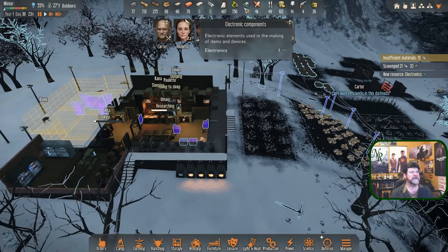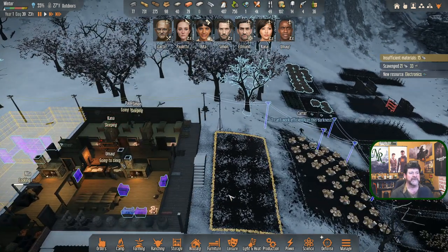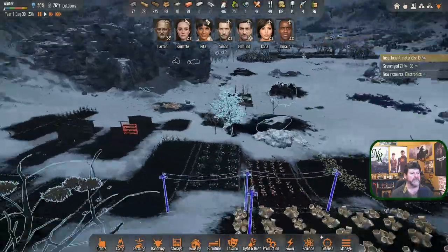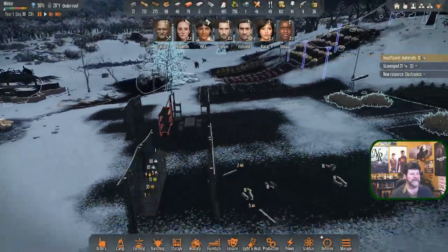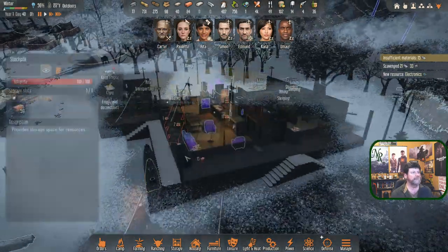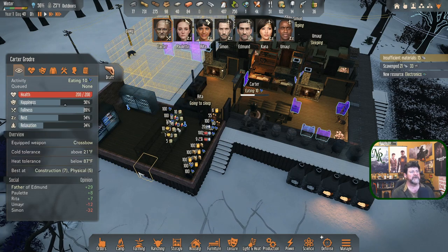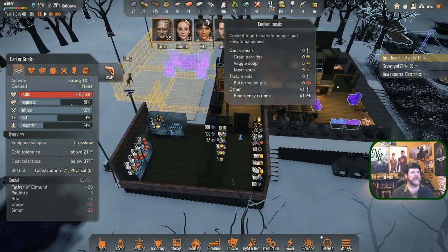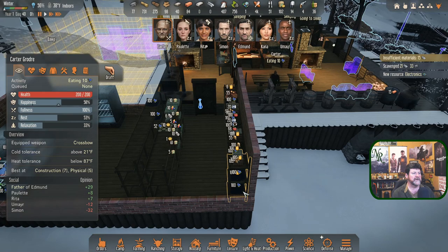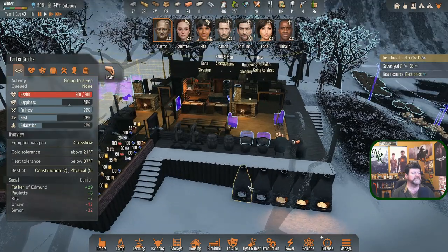We now have our first electronic. Carter says he can't work efficiently in the darkness, but I can't afford to light the whole property, so you're just kind of stuck. Everything down here has been torn down, still waiting for these to go away. Carter — I had you set up to make lights, are you going to cancel it? Rita made one more of each meal. I hear a lot of bugs and flies — maybe just because there's food around. Carter went to sleep so he ignored me.